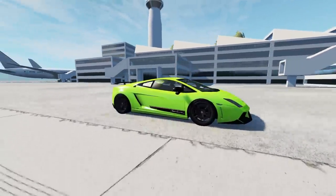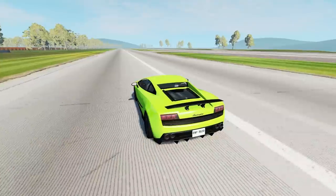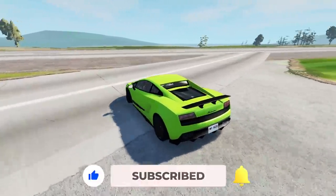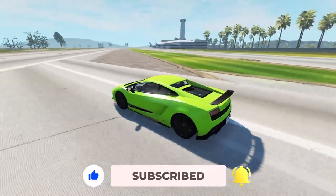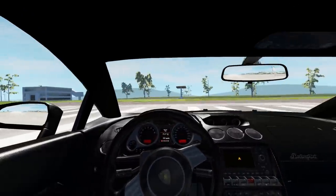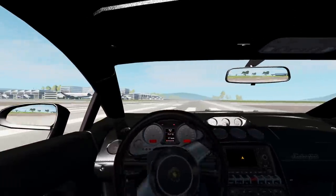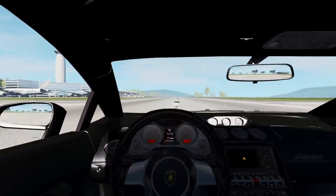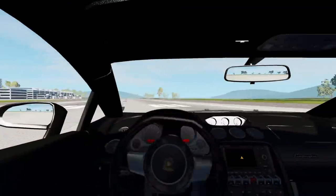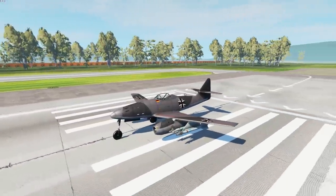So in this BeamNG Drive video I'm going to be using a lot of planes. I haven't really done a lot of flying in this game. Before we begin, make sure to like, subscribe, and click the notification bell to see when I next upload. I'm going to put this Lamborghini at the end of the runway over here — there we go — and then jump in a plane on the other side and crash into it. This should be a lot of fun.